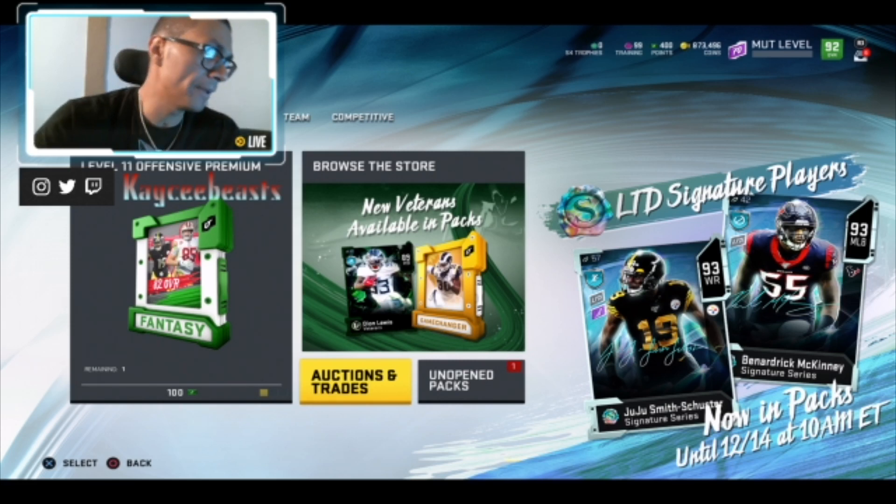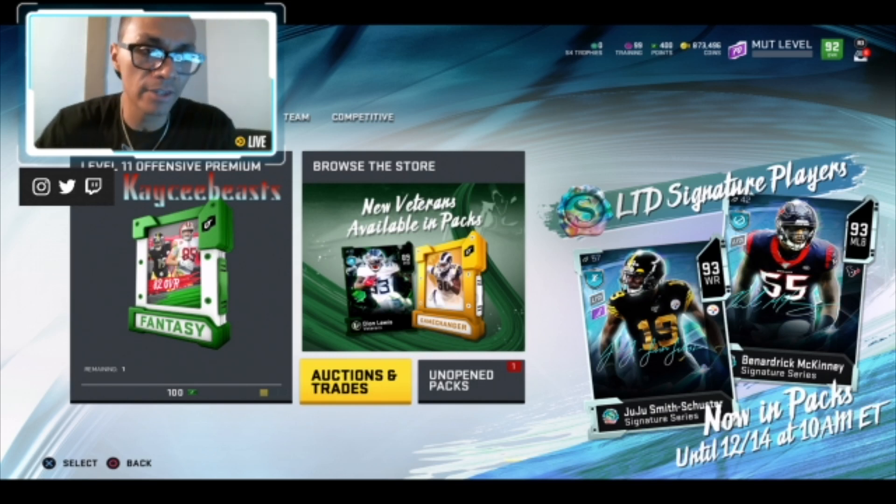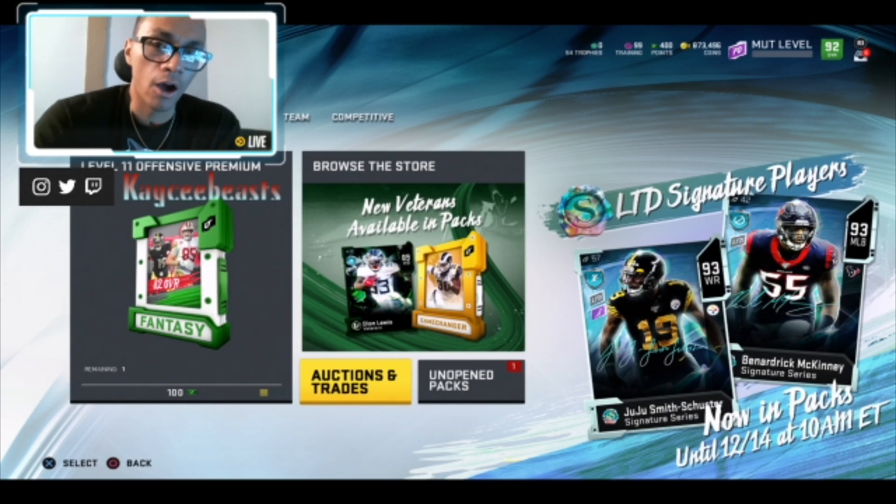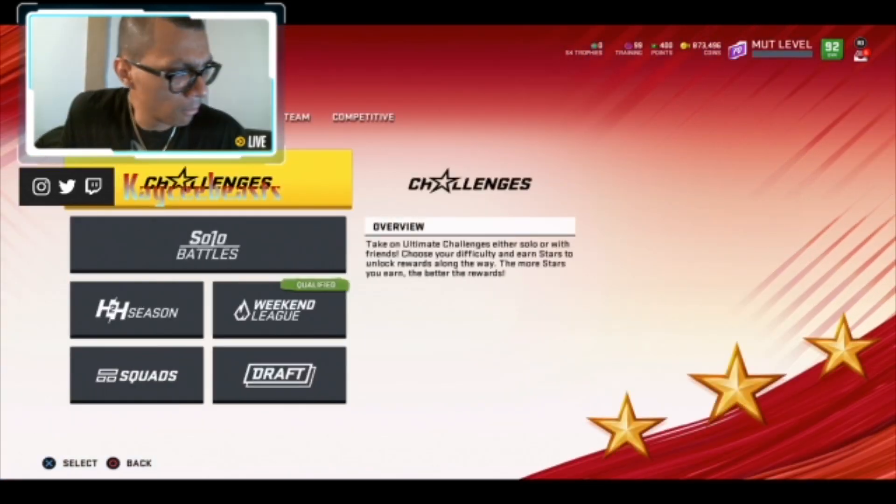I'm always going to be an advocate for playing the auction house as soon as a new promo drops. When you do so, you have to be very careful on the cards you're buying and selling. The auction house is going to be your best friend or your worst enemy if you don't know how to use it right, because you'll lose coins. The best thing you can do is filter things down, get the cheapest card available, and upsell it — sell it for a little bit more. You're going to make a good two to three thousand coins off every single card.